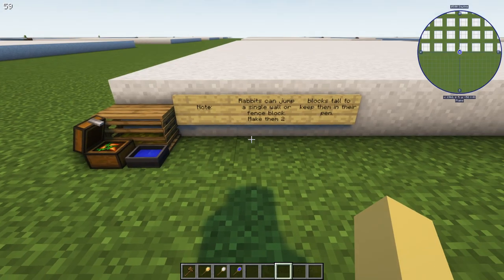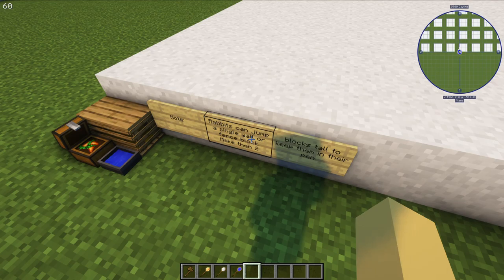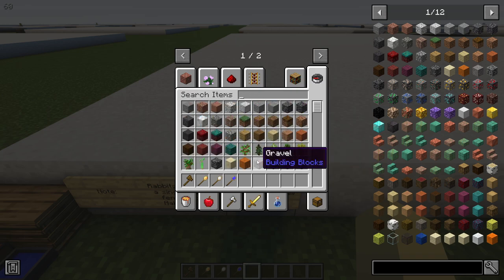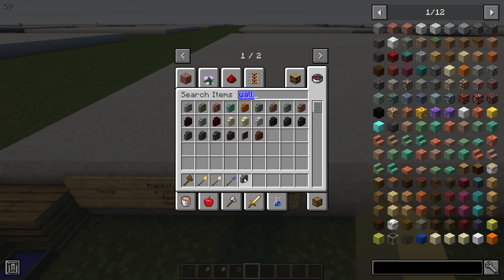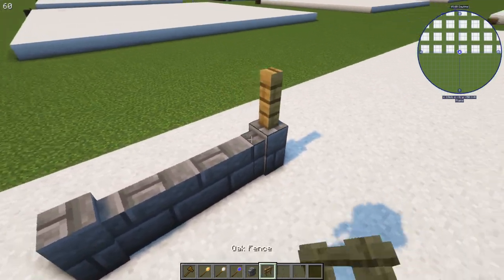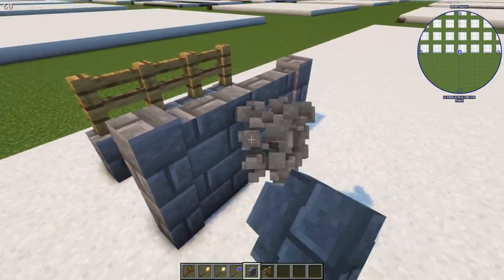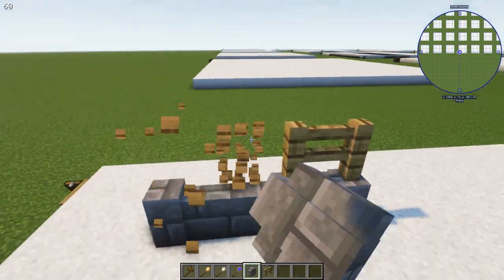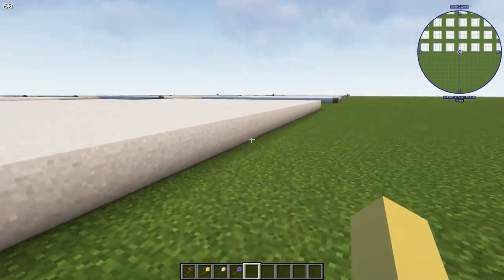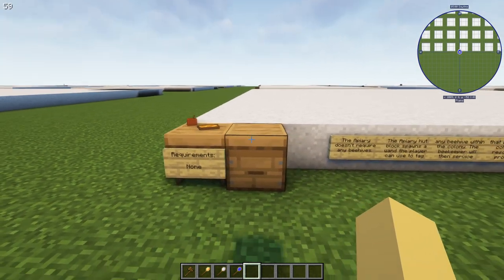The rabbit hutch — rabbits are sneaky and they jump walls and fences. Baby rabbits can also go under fences. If you're going to enclose your rabbits, use a wall with a fence on top, or make your walls two blocks tall, or enclose them in a room. Just make sure their space is at least two blocks tall or they'll escape.